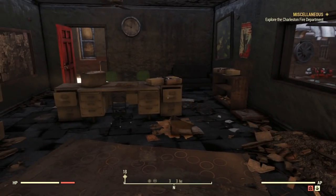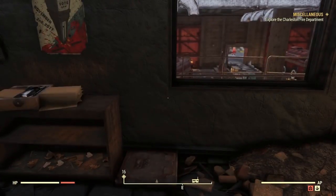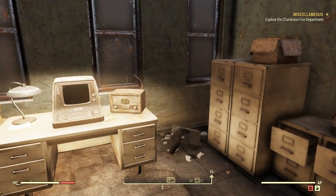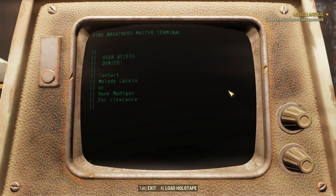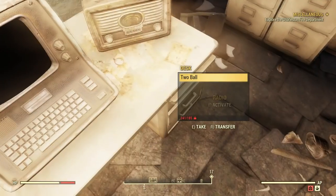Okay, so something called excavator armor — I wonder if that's a type of power armor. Most probably is, right? We're still supposed to be exploring the Charleston Fire Department. Let's take a look at this master terminal here. Oh no — user access denied. Contact Melody Larkin or Hank Madigan for clearance. Well, let's see if we could find one of them and see if we could get access.